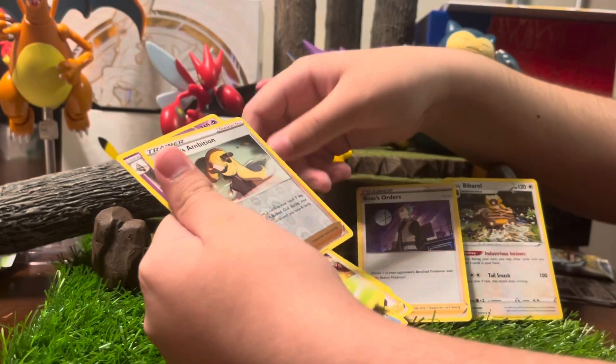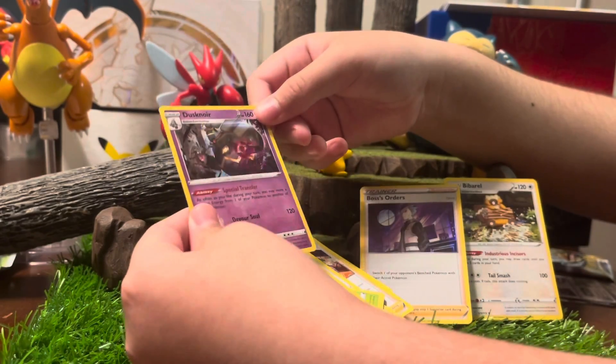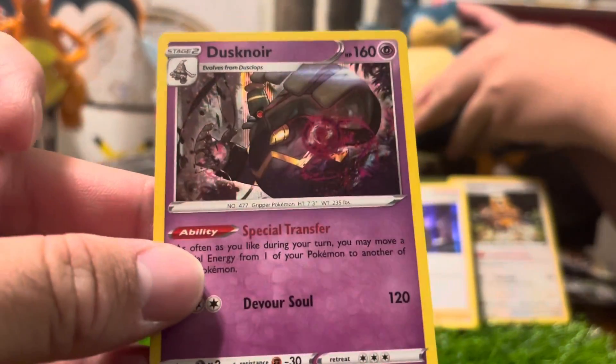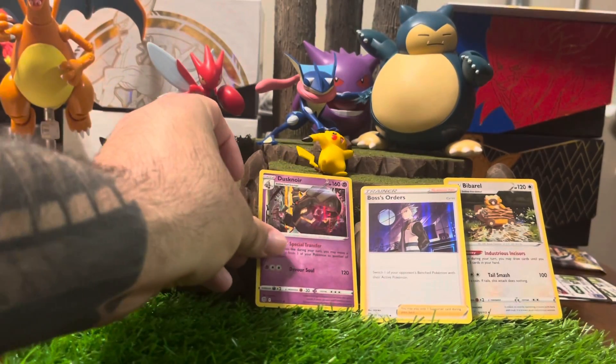Oh, nothing. Man. A holo. What is that? Dusknoir? The pulls have been kind of crappy so far.